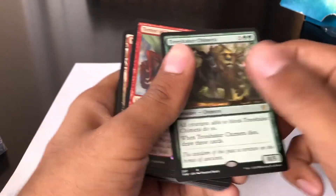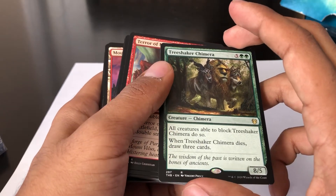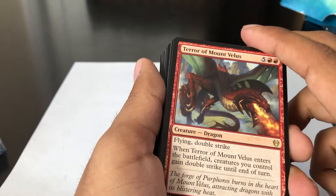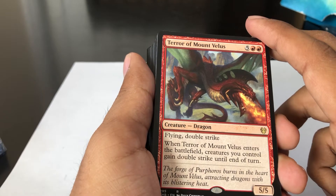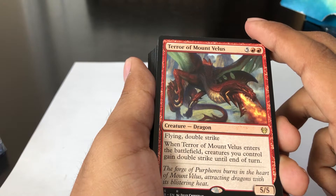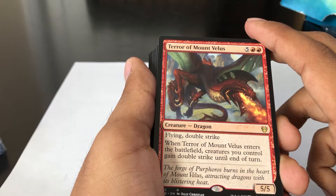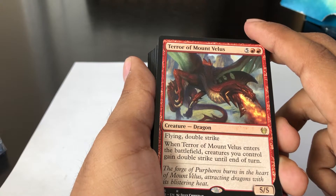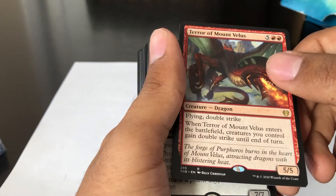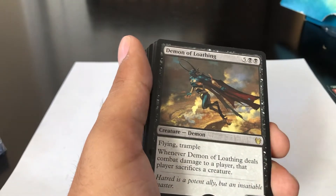I'm pretty sure you guys are watching because you're interested in Magic: The Gathering and the new set. Here's our second card — it's a red creature, two red and five mana, for a flying double strike 5/5. Terror of Mount Velus: when it enters the battlefield, creatures you control gain double strike until end of turn. So basically you get a bunch of creatures out, ready them for an attack, then pop this guy out before combat.